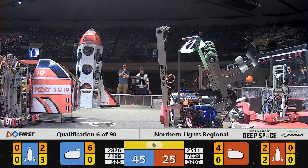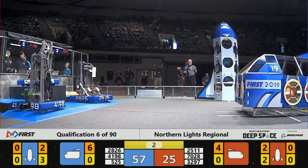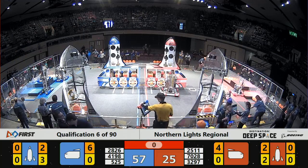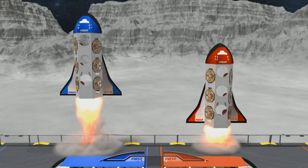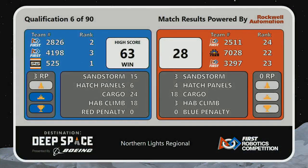Remember, if they get 15 points or more during the end game, they'll get the Hab docking ranking point. That match comes to an end, Blue Alliance out ahead — they may have gotten that ranking point. The results are in. Blue Alliance does win that match. High score of the day is 63-28. They do get that extra ranking point for docking on the Hab, so they collect three ranking points.